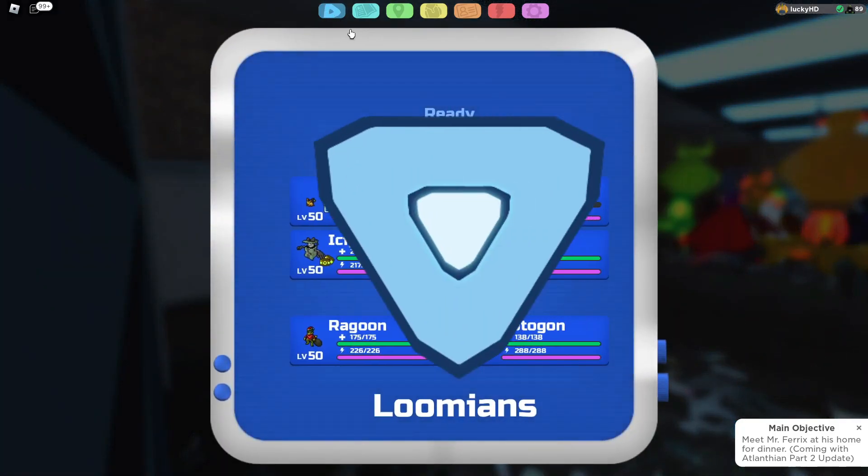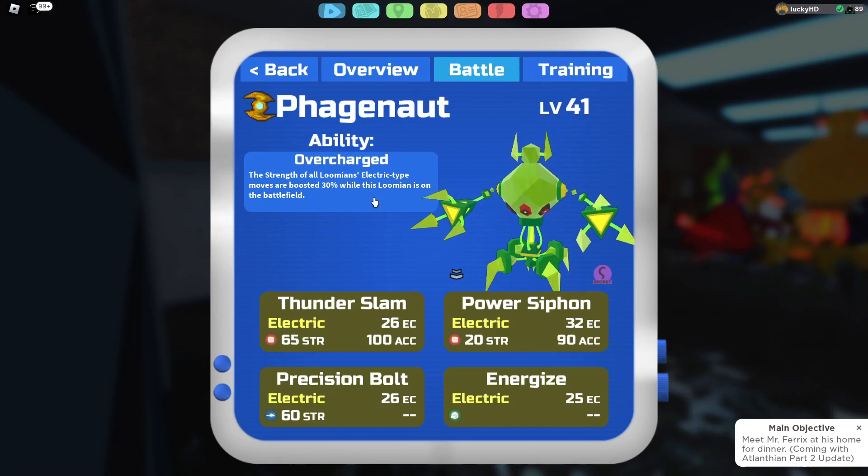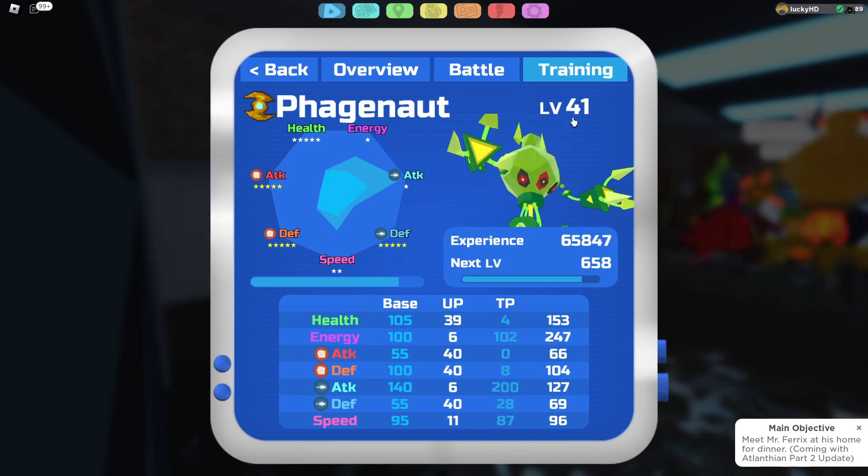This Lumion right here is a pure Electro-type. Would have been cool if it was an Electric Brawler, but its ability is Overcharge, obviously, for its secret ability. Going into its training, it actually gets a bunch of crazy stats: 105 health, 100 energy, 55 melee attack, 100 melee defense, 140 range attack, 55 range defense, and 95 speed.